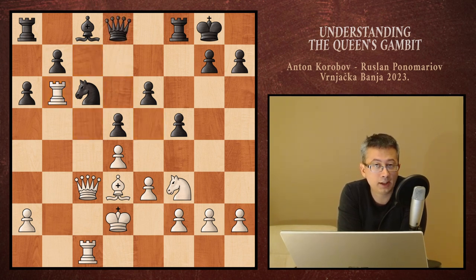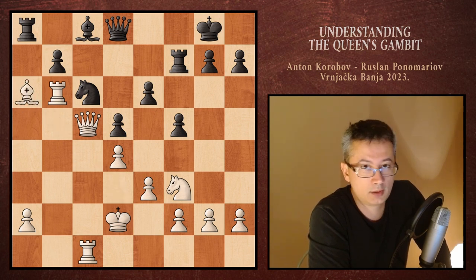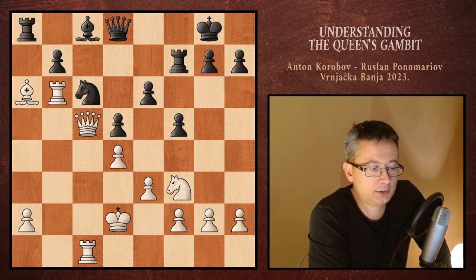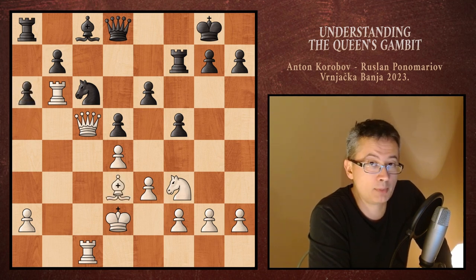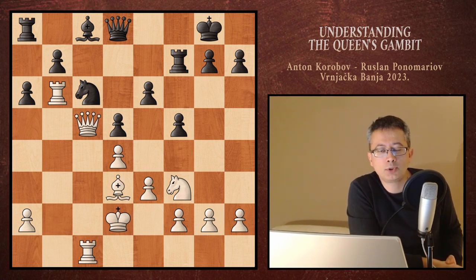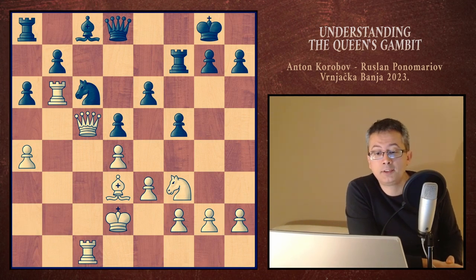Black played queen d8, then queen c5, defending the rook and getting overall more active. Black defends the 7th rank for the price of the a6 pawn, because of a little tactic. The engine doesn't really like this materialistic move and wants white to play slower chess, grabbing more space, since black is so passive and paralyzed that there is almost nothing good for them to do anyway. A move like h4 or a4, fixing everything before starting action, is preferred by the machine.